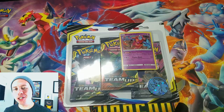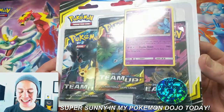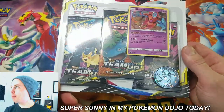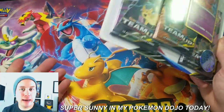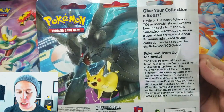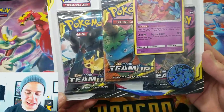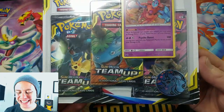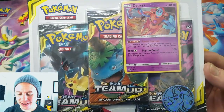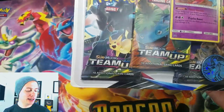Hey, what's going on guys, Pokemon Unwrapped here and welcome back. Today we're gonna be opening up this new Deoxys promo Team Up three pack booster pack blister with the coin. It comes with three Team Up booster packs, looks like an Alolan Ninetales coin, and this sweetly Deoxys promo card number Sun and Moon 164.